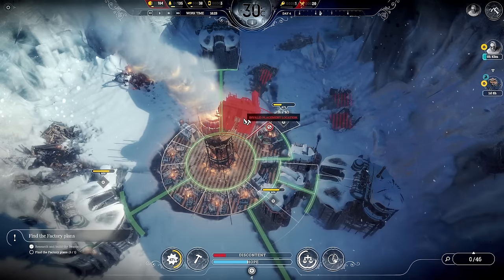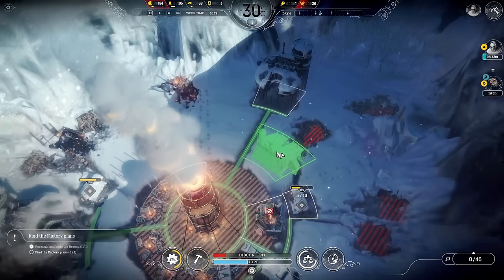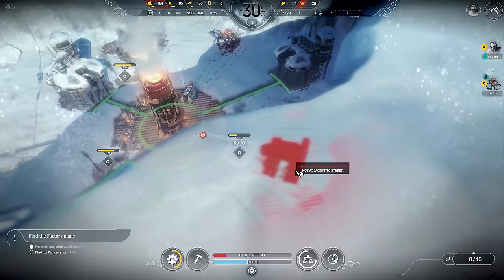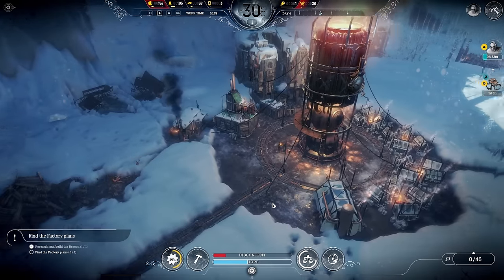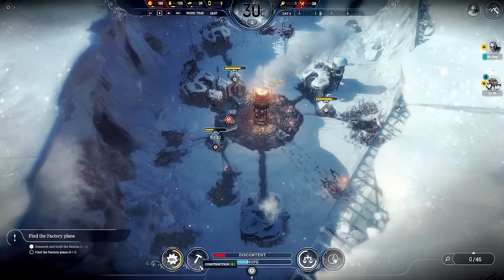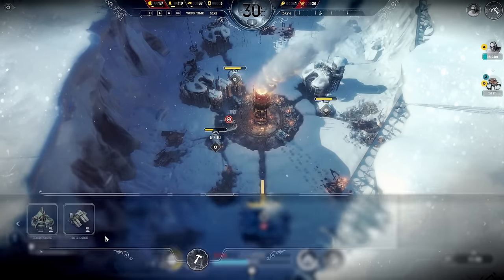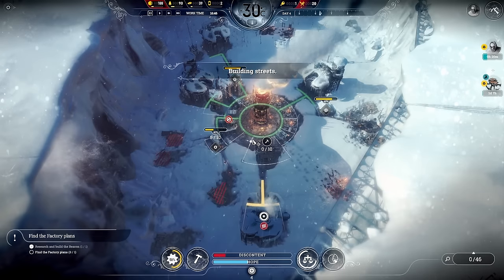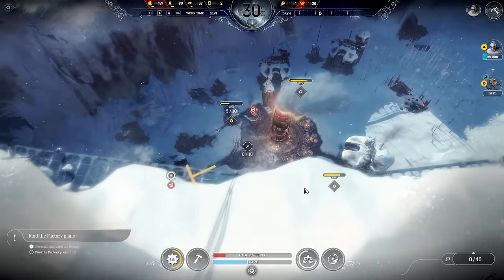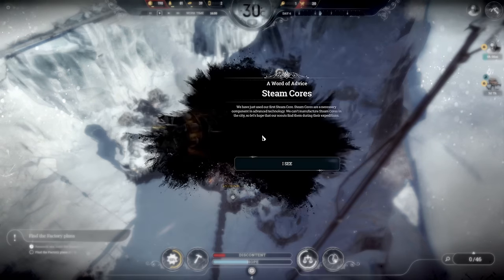Let's get that hothouse down — I thought I could squeeze it in there but I can't. That gathering post is in the way, so I'll do a little rearranging: get rid of that, put the hothouse right there, then rebuild the path. Let's just say I planned it from the very start.